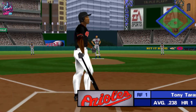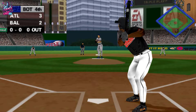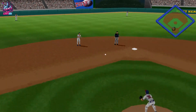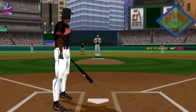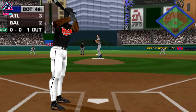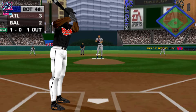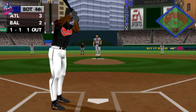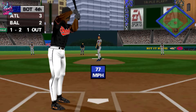Leading off for the Baltimore Orioles, Tony Tarasco. Hit to right field — easy. One out and nobody on. Hitting 0 for 1, Eric Davis. Slider outside, 1 and 0. Swung through it — he flied out in the second. Swing and a miss. The count's 1 and 2. Changeup high and inside — the count's even, 2 and 2.